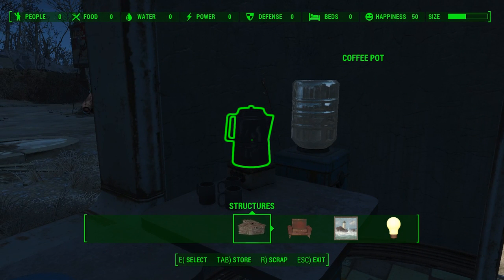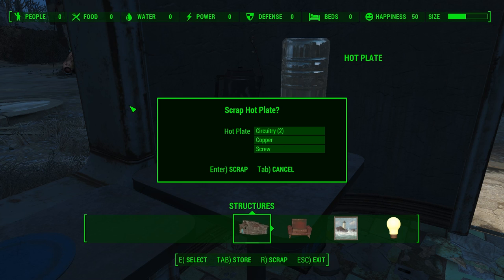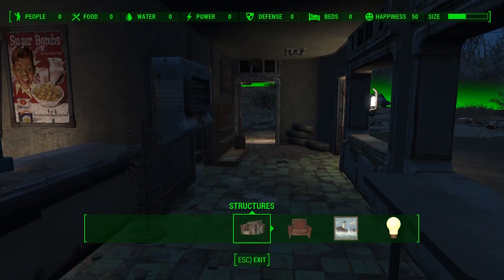Near the water tap over the side here, you'll notice that there is a hot plate. The hot plate will give you two circuitry as well as copper also, so copper is super easy to find by now.